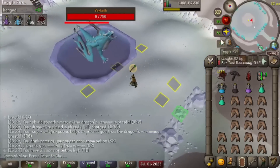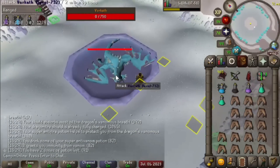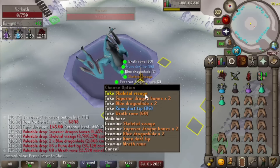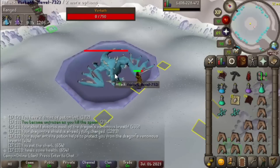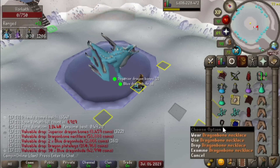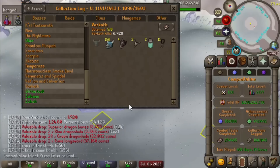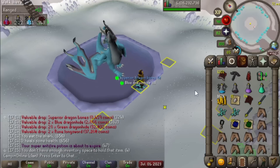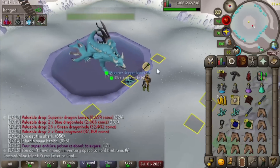Unfortunately, I had copyrighted music playing in the background, but we got ourselves a second skeletal visage from Vorkath along with our 11th Dragonbone Necklace. Feels kind of weird getting two 1-in-5,000 drops like that before getting the pet, but we're still below the expected KC for the Greenlog, so can't complain too much about it.